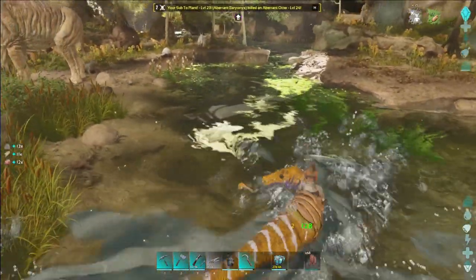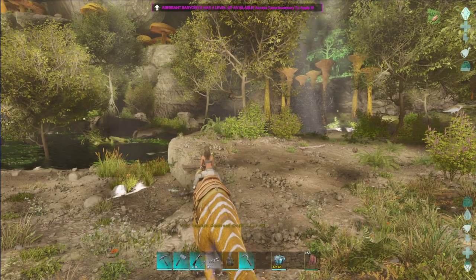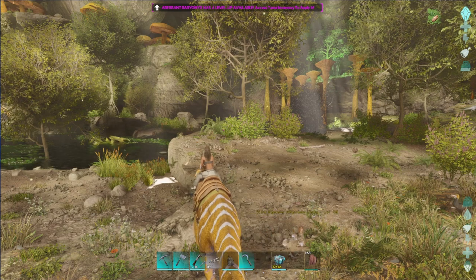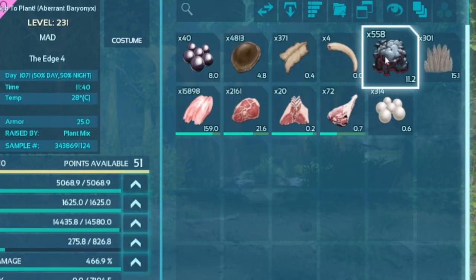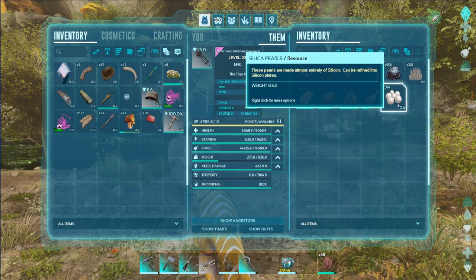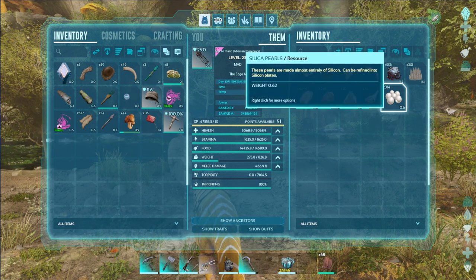Now it's time for the reveal of how much we got. We've done the river about one time around. So this is pretty much what we've got. You get a decent amount of black pearls, you get heaps of oil, and we've got 314 pearls. Now if you were to do this back and forth a few times, you would triple this.